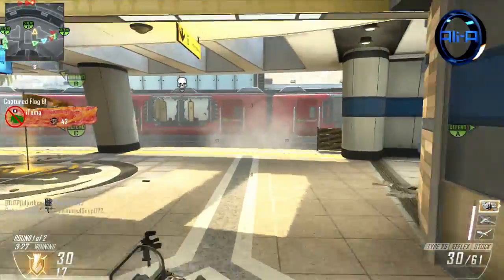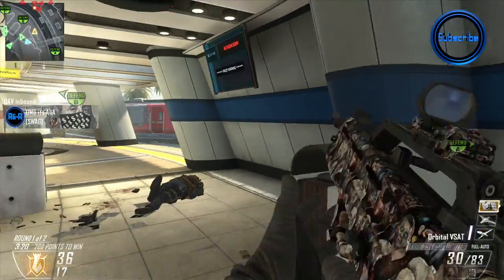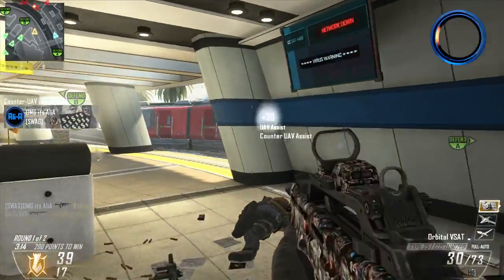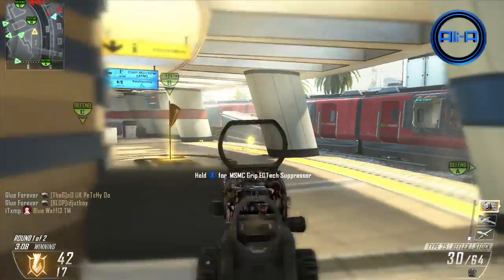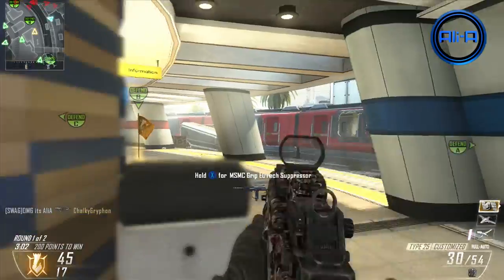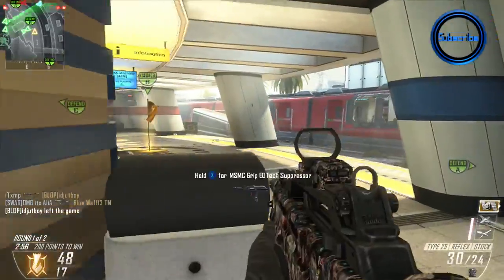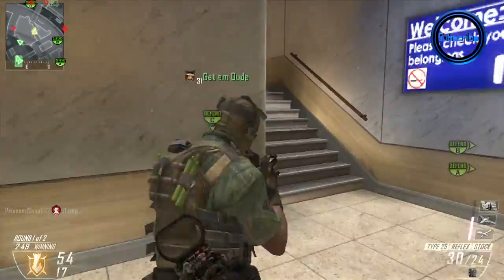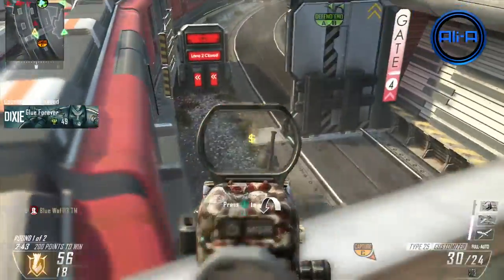Either UAV, counter UAV, VSAT, or UAV, VSAT and also the EMP. The EMP is a very underused scorestreak but it's super effective. It basically renders the enemy near useless - they have no heads up display, no idea how much ammo is in their gun, no idea where the radar is, and they can't use any scorestreaks. It's really, really powerful. If you're playing with a teammate both using non-lethals, you can bounce both of your VSATs off of each other, giving a constant flow of VSATs.